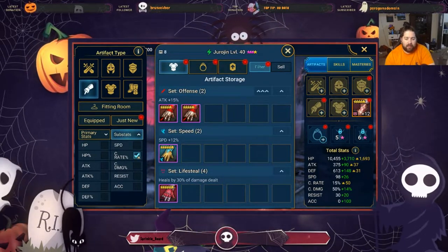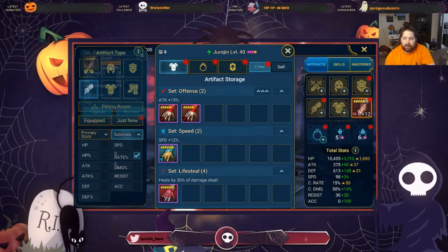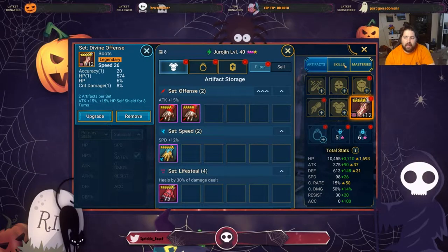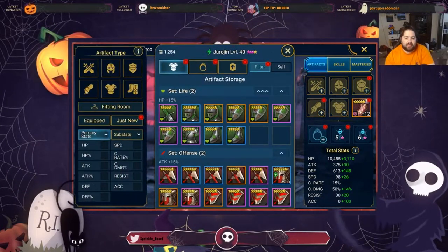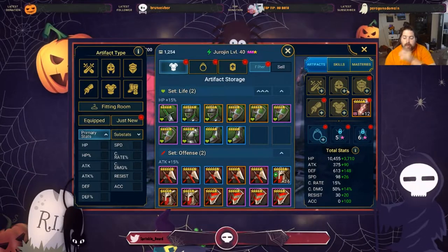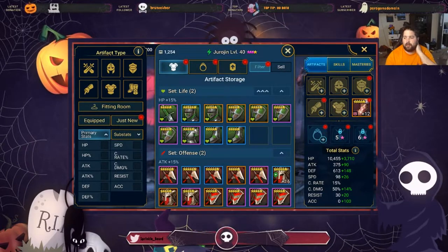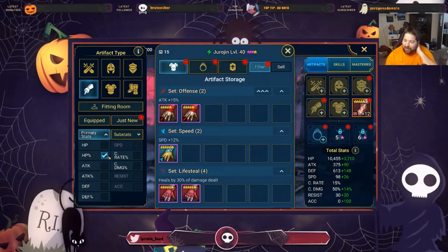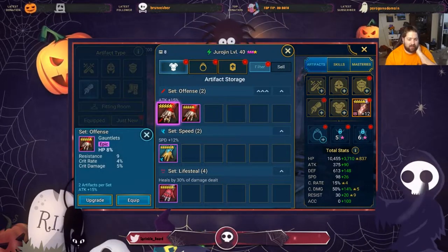For this video I've decided I actually want crit rate gauntlets with a crit rate substat. To reach 100% crit rate: we start with the base 15% and with masteries we get an extra 5%, so I need 80% crit rate from the rest of my gear. 80% divided by five remaining gear slots means I need at least 16% crit rate on each piece of gear I put on this champion.